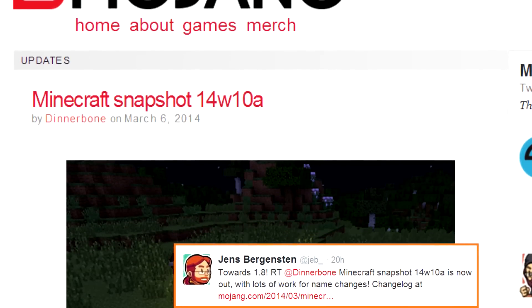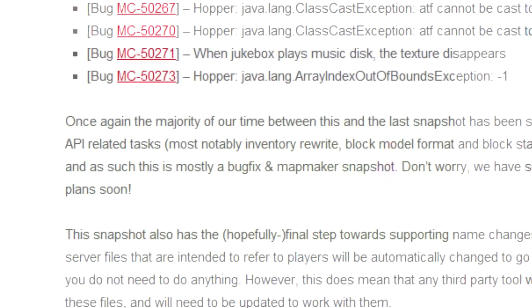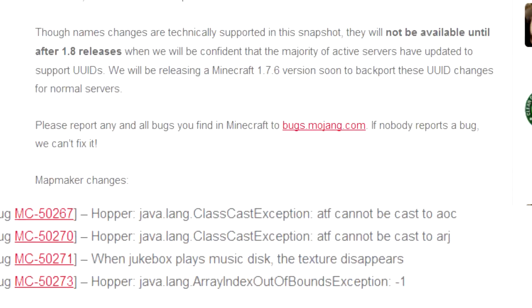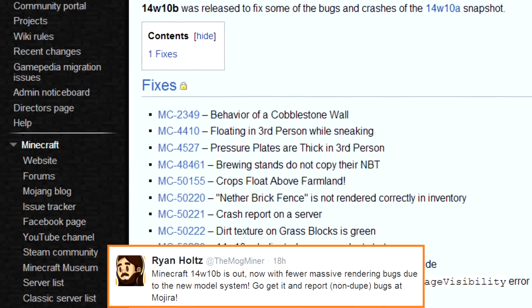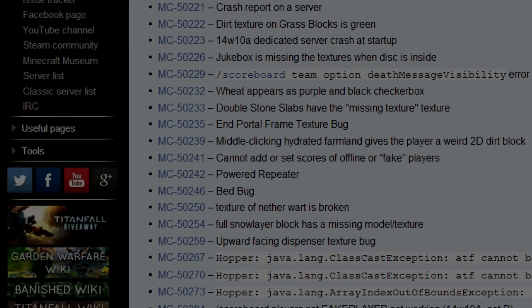Snapshot 14w10 has dropped, with an A and a B version for bug-fixing measures. As we reported last week, a lot of the behind-the-scenes API and name-changing groundwork has been put in, but we won't actually see it enabled until well into the release of 1.8, in order to better help servers as they are updated. Aside from this, many bug fixes can be found on the Minecraft Wiki change log, and several changes will aid map makers.